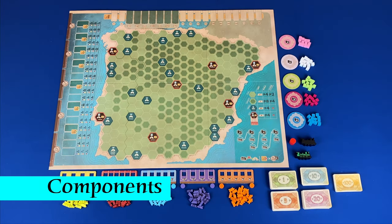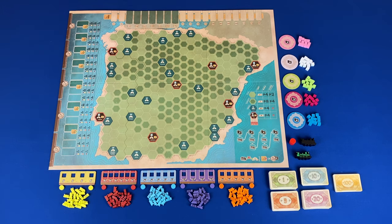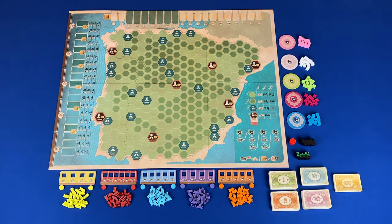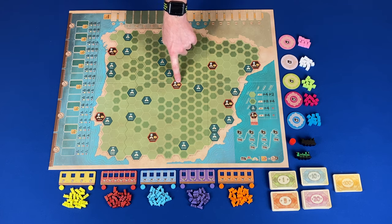Now let's take a look at the components. You have the main game board. On the left side of the main game board, you have the initiative track. Next to the initiative track, you have your dividend track — this will let you know how much each railroad will pay out based on the color. The dividend track is referenced on the map with the up arrow. At the top of the board, you have the share value track. The stock value track is referenced on the map with the bar graph.